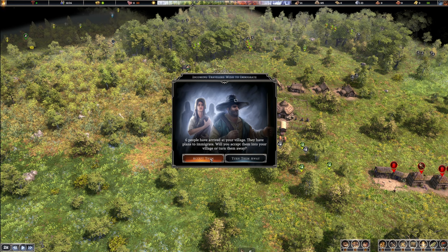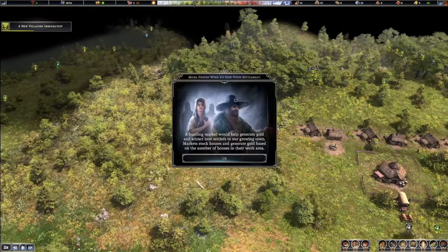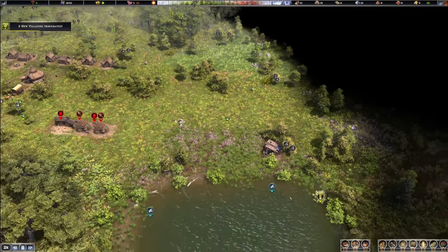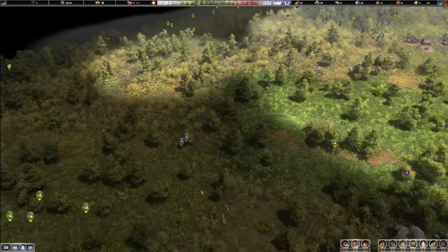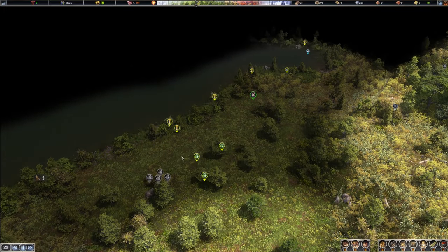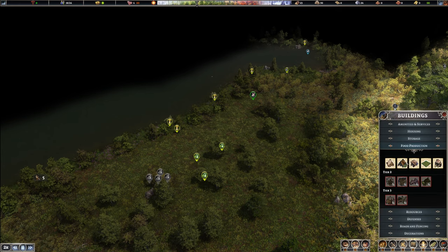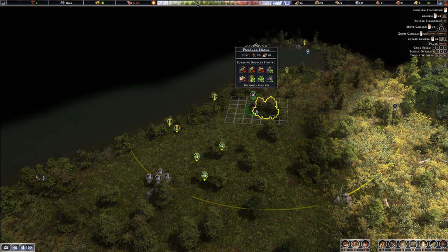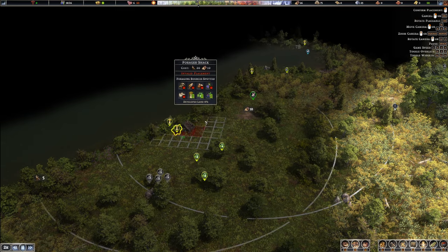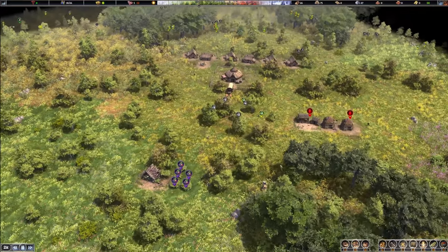Six people have arrived at your village and have plans to immigrate. Will you accept them into your village or turn them away? We'll accept them. Just going to have a look around here — what do we want to do? Maybe we'll put something down here as a forager shack to capture these reeds. So we can get hawthorn greens, reeds, and a few medicinal herbs. That seems like a good idea to me.